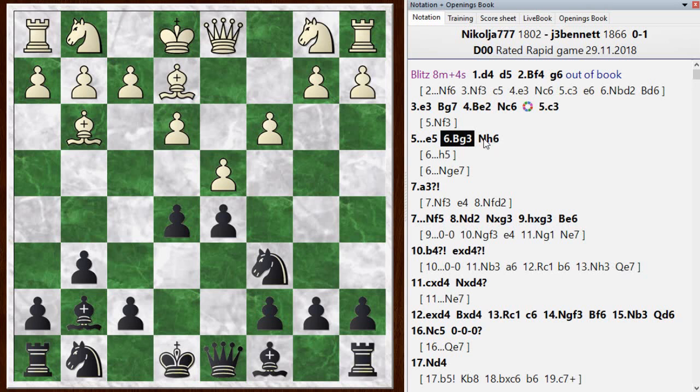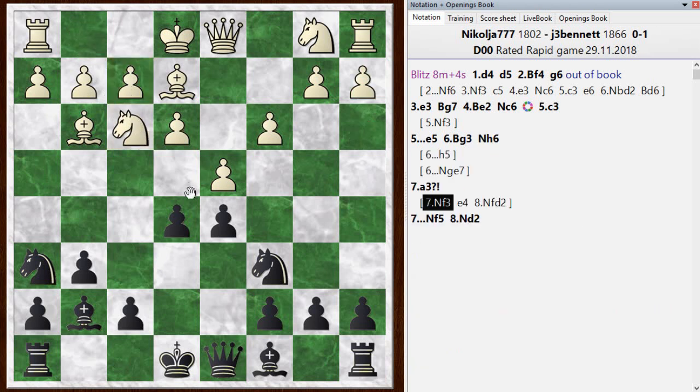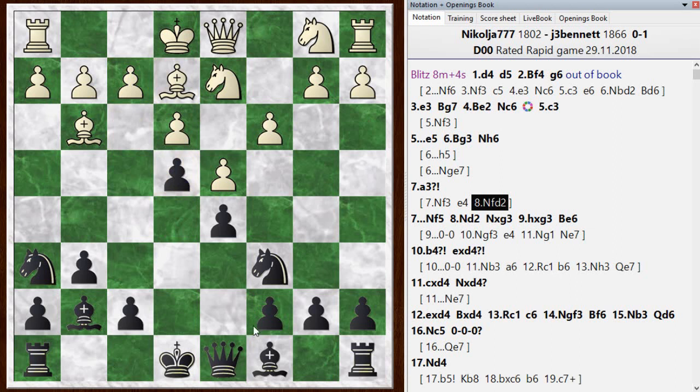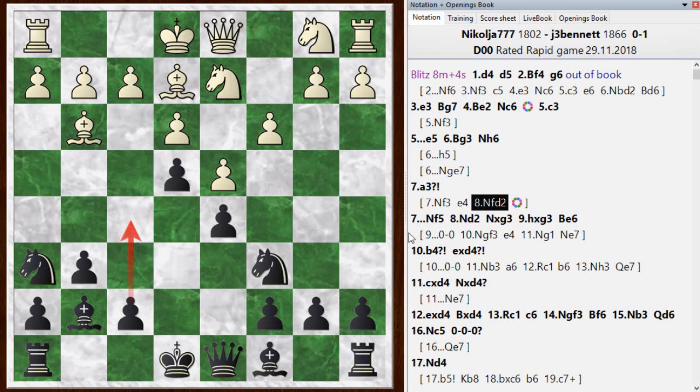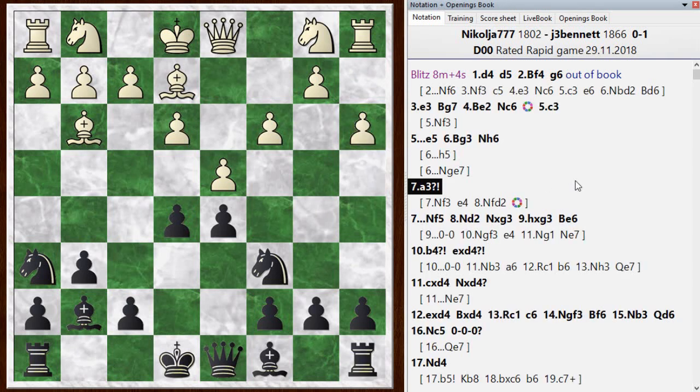The move I chose, knight h6, maybe not the best, but it keeps an edge for black. Knight to e7 is one idea, but the top choice of the chess engine was just to play h5 — not something I would recommend without studying it, but it makes sense: you're going after that bishop which is a little short of squares. Anyway, I went with knight h6. He went with a3, a move I really have to question. Once again, he should play knight f3. With knight f3 and then e4, the knight drops back to d2 and it looks like interesting play — maybe I could push the f pawn forward and on to f4. But also playable for white. He's just taking too many liberties with his pawns — too slow for his setup.